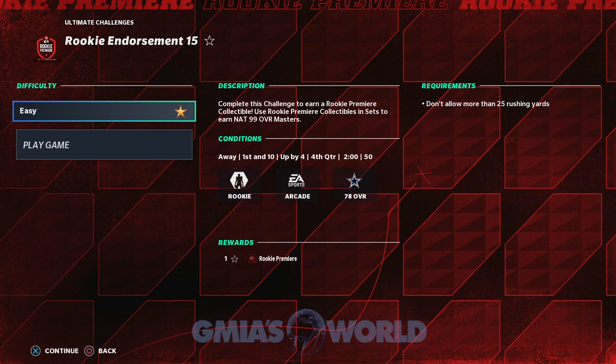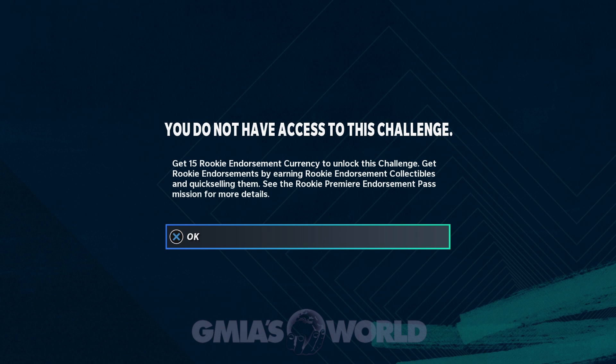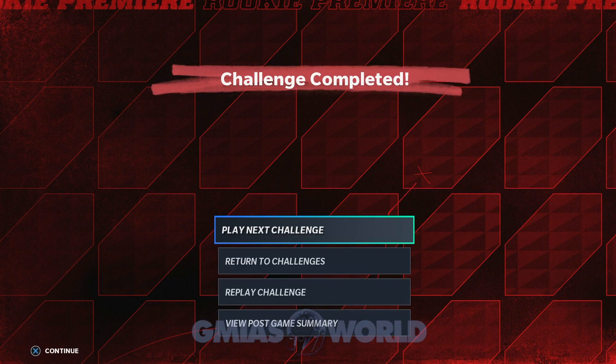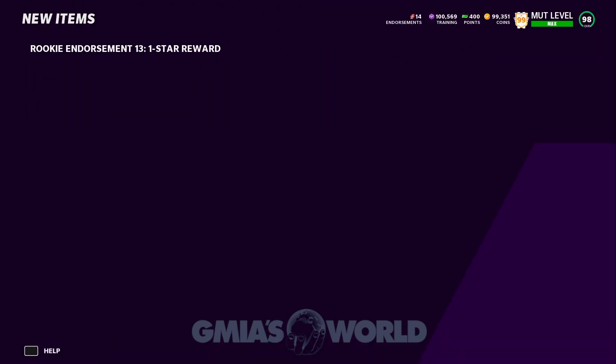This is what happens when you don't have enough rookie endorsements and you try to play the game — you're going to get this message: 'See the rookie premier endorsement pass mission for more details. You don't have enough.' This is, in my opinion, the easier route as far as getting a free Rookie Premier.